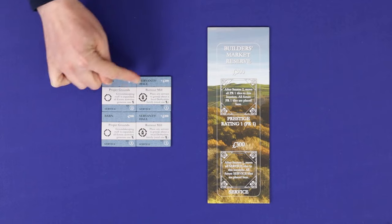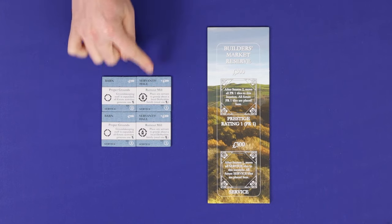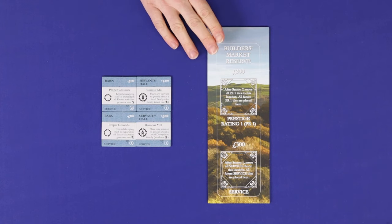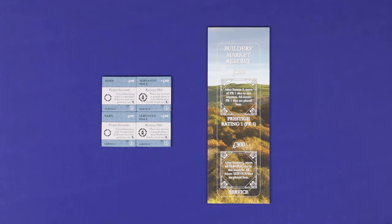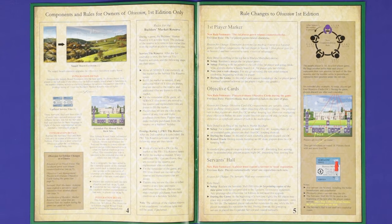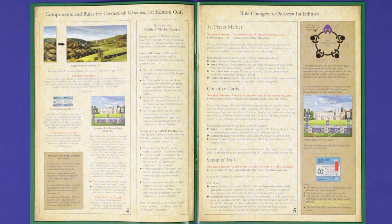For tiles, there are two barns, two servants' halls, and the Builder's Market Reserve board extension — specifically included for players who have the first edition of the base game. If you have the first edition, remove your barn and servants' halls and replace them with these new ones, and add the market reserve extension next to your central board. You can leave these in the box or dispose of them if you have the second edition. Other rule changes between editions are explained on pages 4 and 5 of the Upstairs Downstairs rulebook; second-edition owners can skip those pages.